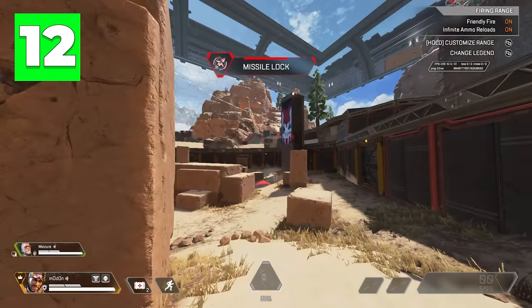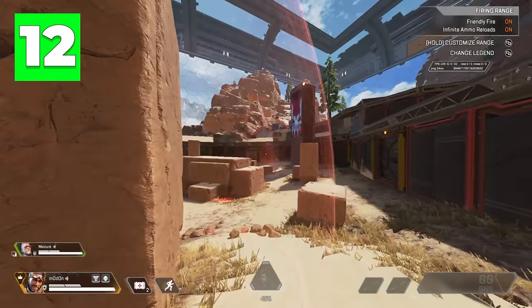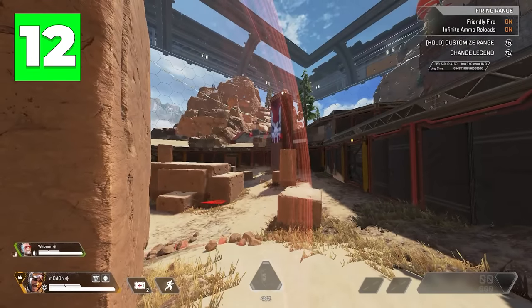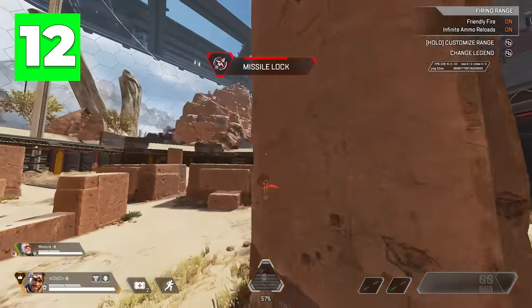If a Ballistic aims his tactical smart bullet at you and it starts heading your way, you will get a very visible warning about a missile being locked on. The missile is very slow, and if you can find cover and wait for a few seconds, it will hit the wall instead of you.